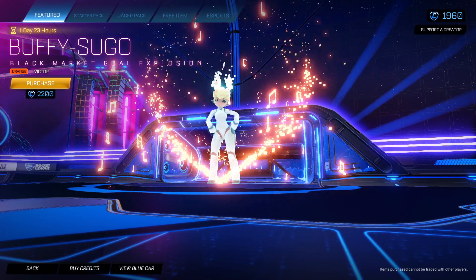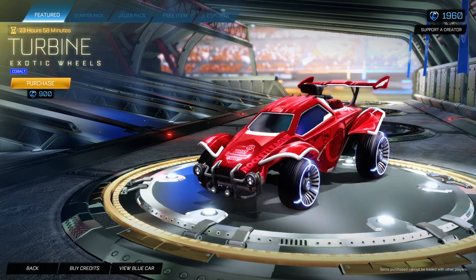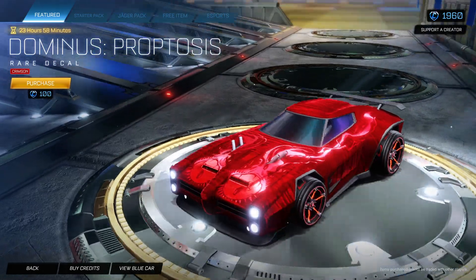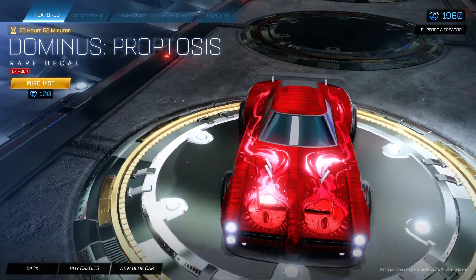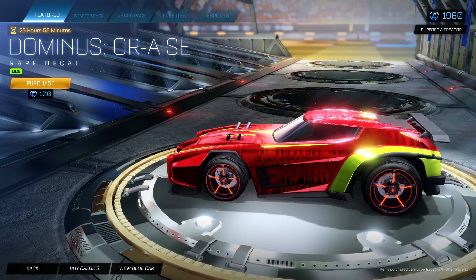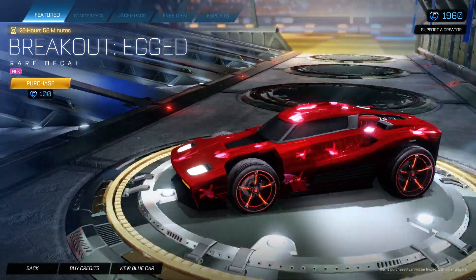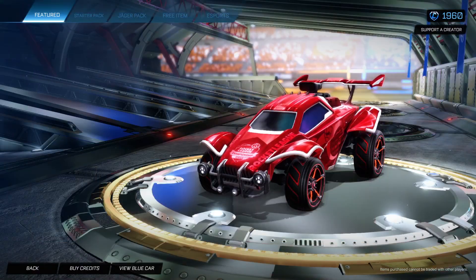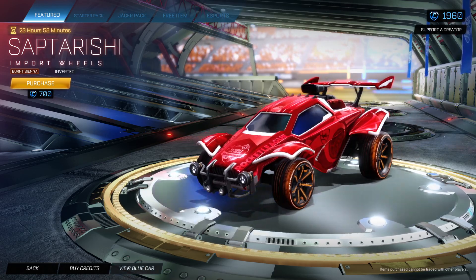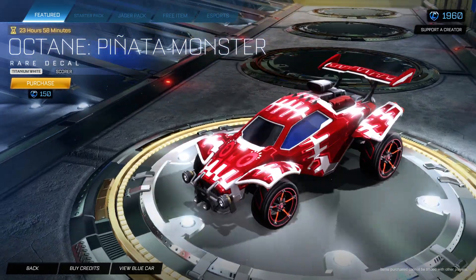My game sound is so loud right now, I'm not going to lie to you. We also have a Cobalt Turbine Exotic Wheel right here — you can get that if you want. I'm pretty sure you can get them way cheaper on the market from somebody else. Dominus Proptosis, which you can see there in crimson. We have a Dominus Aurae's Lime Decal, that does actually look quite clean as a Dominus decal. We also have Breakout Egged in pink right there, looking quite funny. And we also have a Burnt Sienna Sapturishis Inverted, which is actually quite clean with the inverted version. And then we have a Titanium White Octane Piñata Monster Decal.